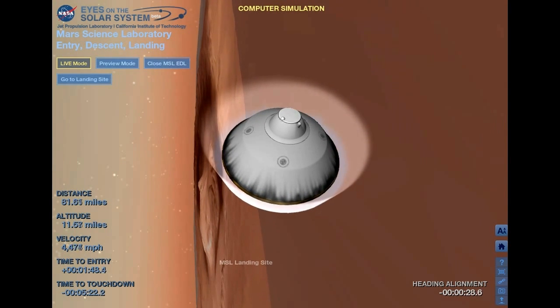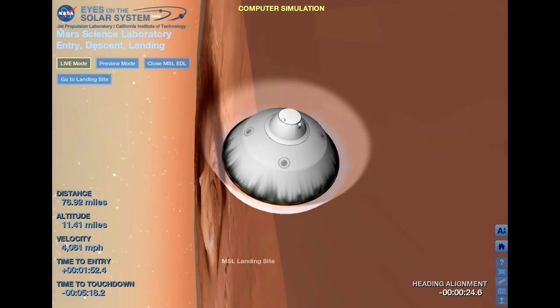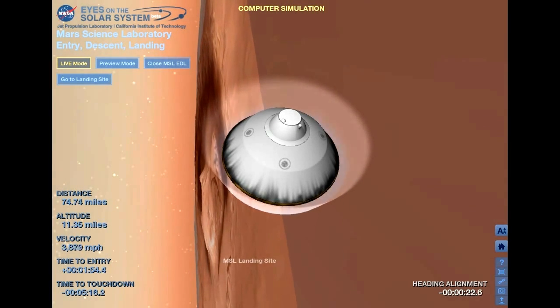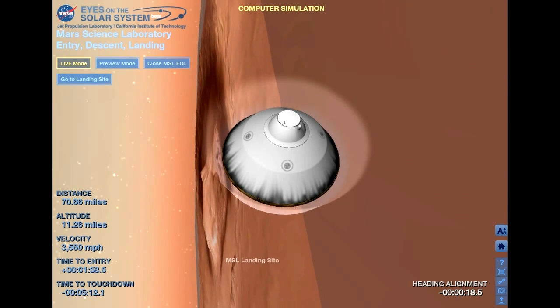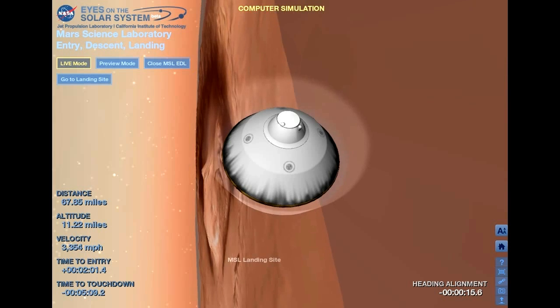We are processing data from Odyssey. Bank reversal two is starting. We are now getting telemetry from Odyssey. Bank reversal two complete. Copy, bank reversal two complete.